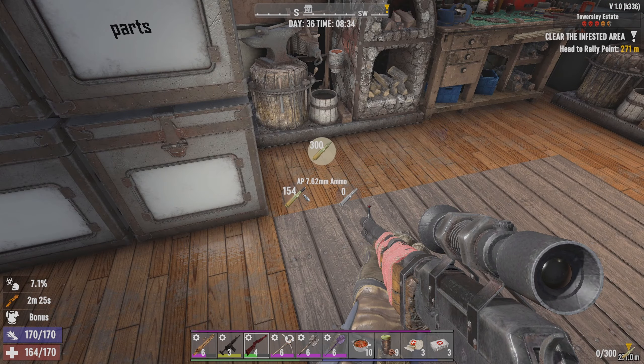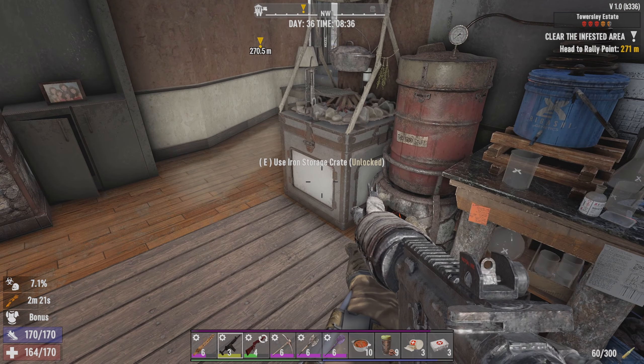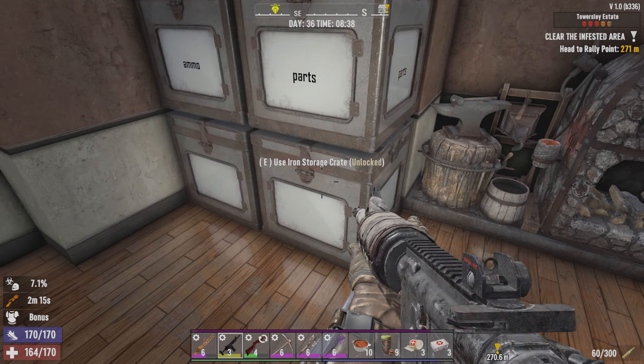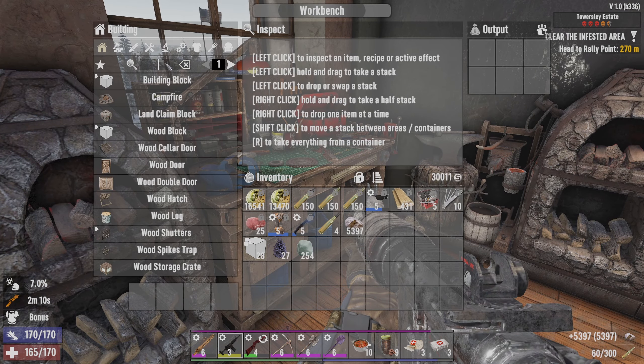We need to load this with the AP ammo - and you're loaded. Okay, so we've got two drinks here, let's put them in there. We should get some stones out of here and we're going to make some cobble.